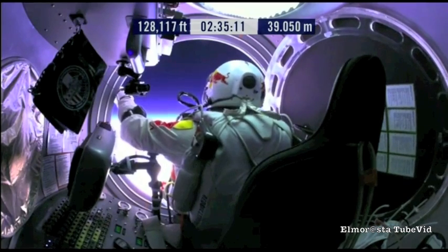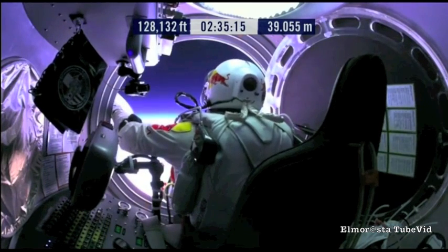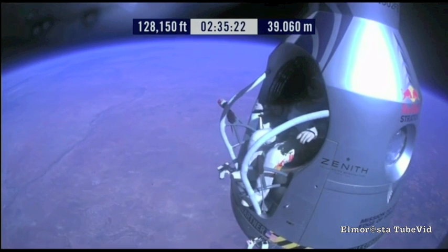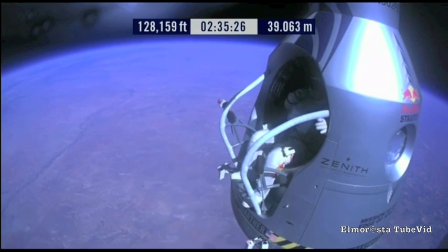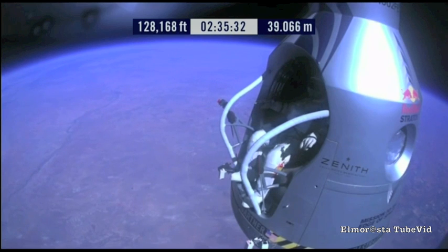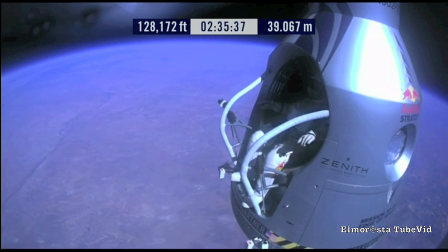Item 32: verify cutaway knife handle strap is attached and knife in position — say roger if it's so. Roger. Okay, chest pack face plate heat is on — make sure that's on and you've got a red light. Face plate light is on. Okay, here we go. Item 34: disconnect chest pack umbilical.